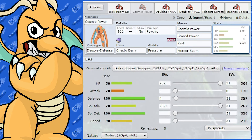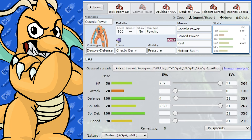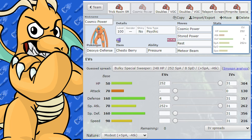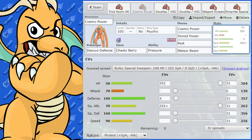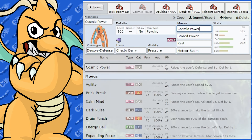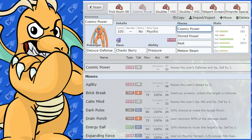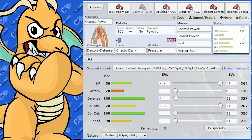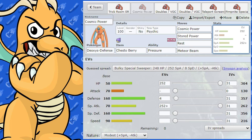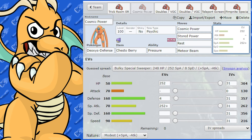The next set could work in singles too, though it does take a lot of setup. It's a Cosmic Power set. With such crazy defenses, it's funny that Deoxys Defense does get Cosmic Power — the bulk becomes absolutely insane. I've used this Cosmic Power Stored Power set before and swept tons of teams with it. Cosmic Power gives Defense and Special Defense rises, and Deoxys already has very good Special Defense and Defense.